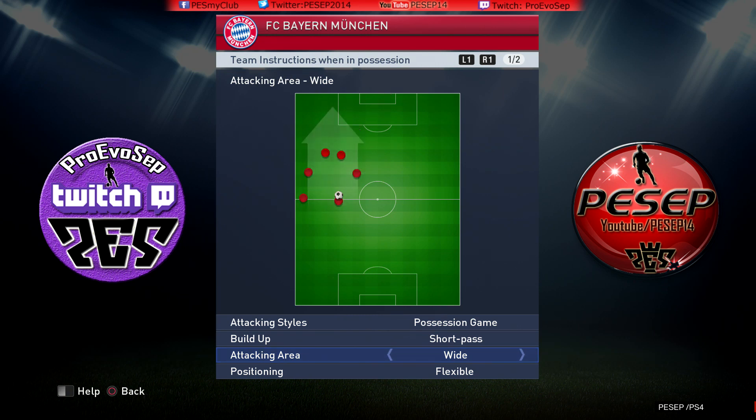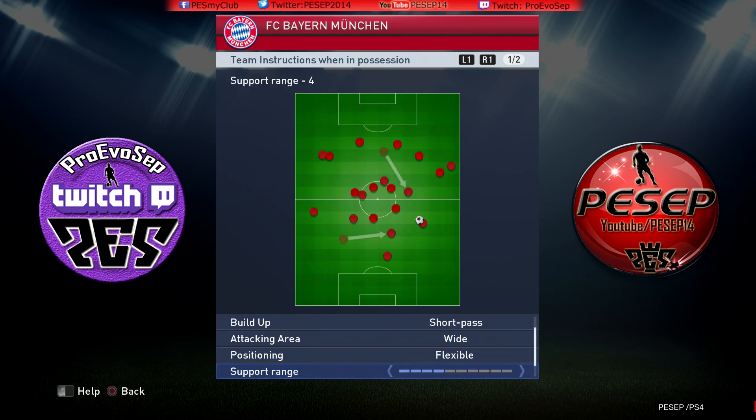Hold the ball with Schweinsteiger, give the ball to Ribery, hold the ball with Ribery, and wait for Alaba to overlap. If you want to overlap manually, do a 1-2 or passing move with Alaba or Ribery. Attacking area: flex. Positioning — I prefer flexible so I'm not predictable. Support range: I prefer 4, you can even make it 3. If I'm playing against Real Madrid, I prefer 4 or even 5, because Real Madrid's pressuring is unbelievably overpowered.